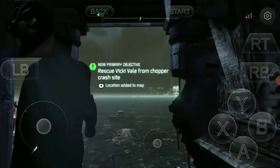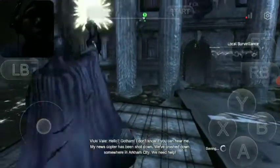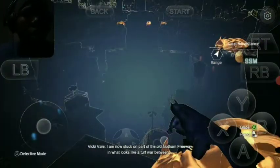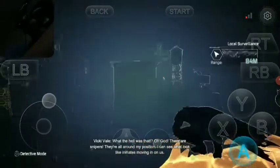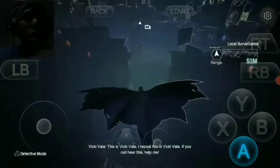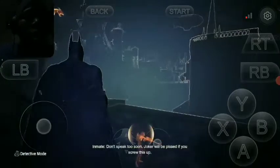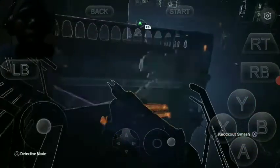Alright, rescue Vicky Vale from the chopper crash site - here we go! We're going to grapple up here. Where exactly did she land though? Let's use detective mode. It looks like we have some stuff going on up here. There are snipers up here that we need to deal with, because this is not going to be good for Vicky since she's in the area.